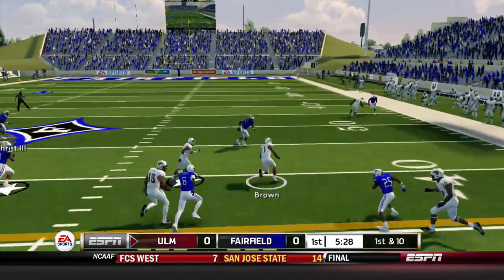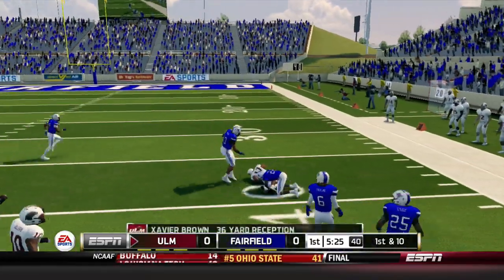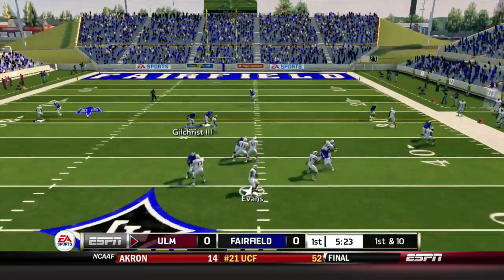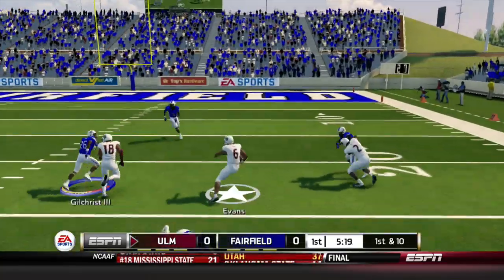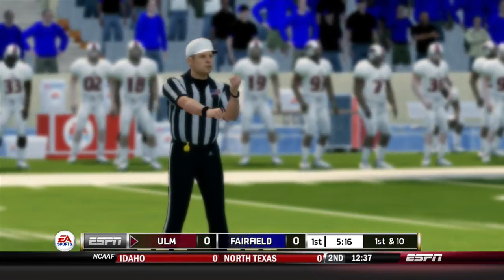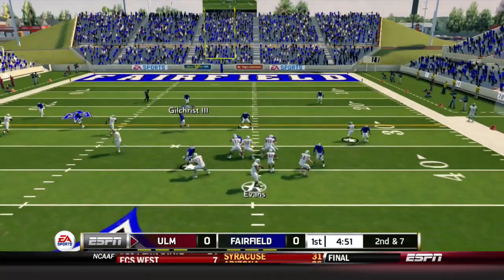It'll be Evans back to throw; he finds an open man in Brown, who breaks the tackle and gets to the 40 yard line, already inside Fairfield territory. The leader on defense is Carnell Blackshear — not the best athlete overall but a skilled linebacker. Evans drops back, takes off, finds a running lane with some big blocks, and Berks can't bring him down, but he steps out of bounds at the 10 yard line. A flag on the play: clipping called on the Warhawks, which will back them up.